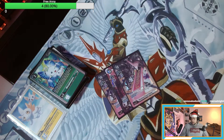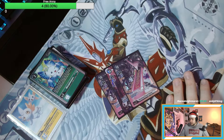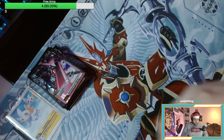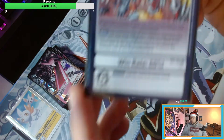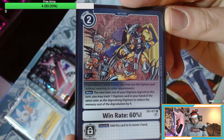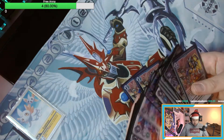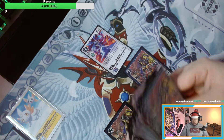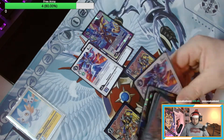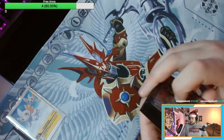Then we have three Swap Defeat — a really really good and broken card for security control. When it hits the board it makes a lot of board pressure and it's really really strong. Then we have a new card introduced: Win Rate. If you have a tamer in play you may use this option, meeting its color requirements. If you digivolve this turn, you may trash one card from your hand of the same color to reduce the evolution cost by four. So you discard one Eosmon, and if you have Eosmon on board with a white tamer you can play Win Rate to get one more source if you're missing it. It's a really really cool card — play it as four-of.